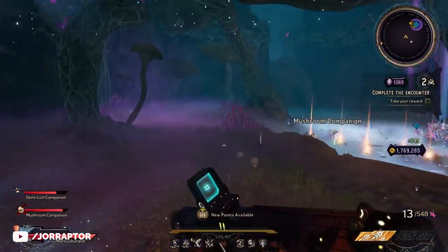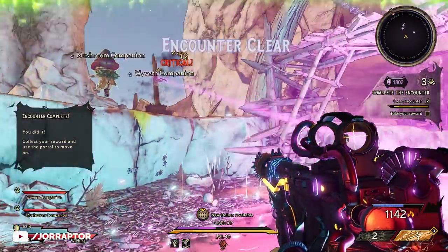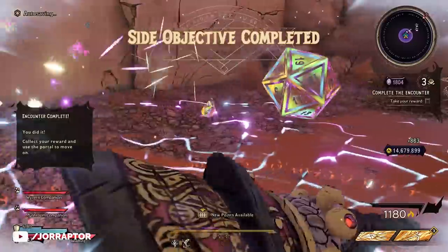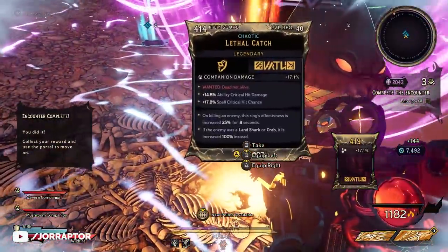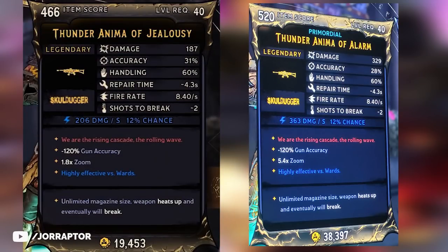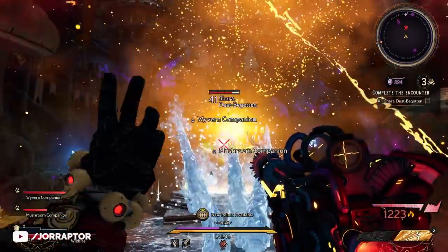You will definitely need that extra luck when farming for the new tier of weapons — Primordial — that also got added with this new update. Like with Chaotic and Volatile before it, Primordial versions of weapons have higher stats but only have a chance to drop at higher chaos levels. Wildcat Dave over on Reddit already had the Thunder Anima drop in a Primordial variant, and comparing the damage from that one to a regular version it jumps from 187 to 329 — a stat increase of almost 75%.